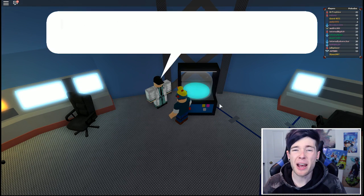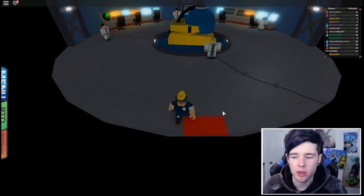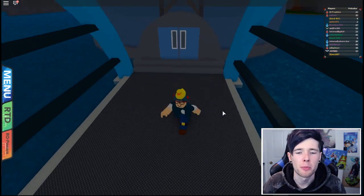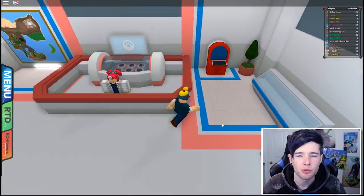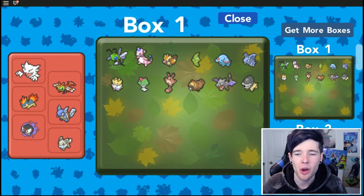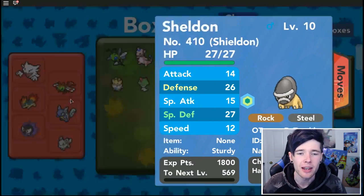Shieldon evolves into Bastiodon, which is actually a really cool Pokemon. Thank you so much for the underwater diving experience - that was phenomenal. Let's go and see our brand new fossil Pokemon. Here is our Shieldon called Sheldon - he's pretty cool, he's a level 10.